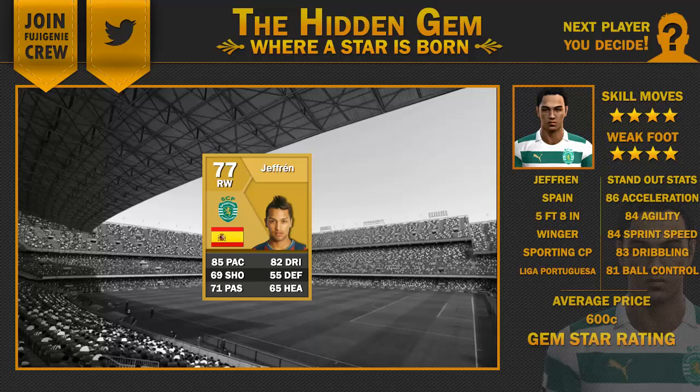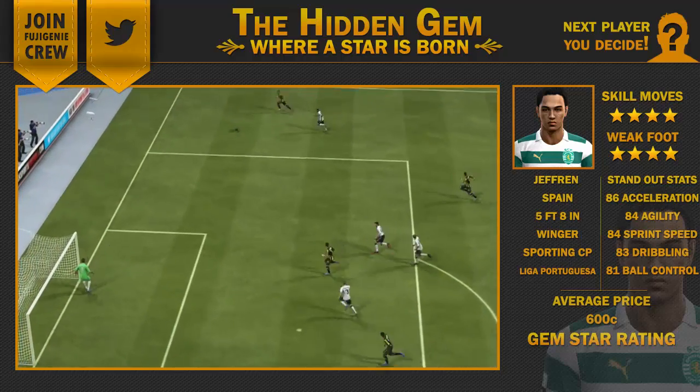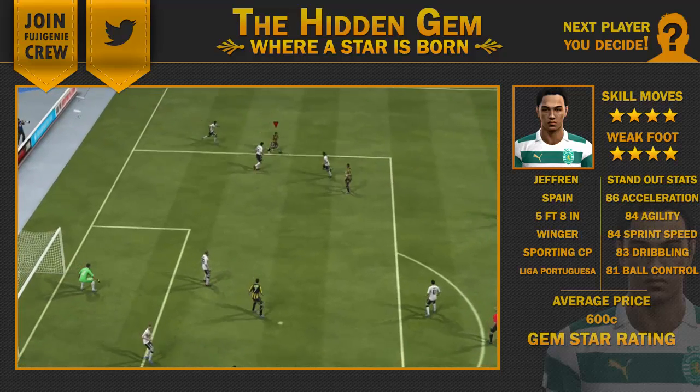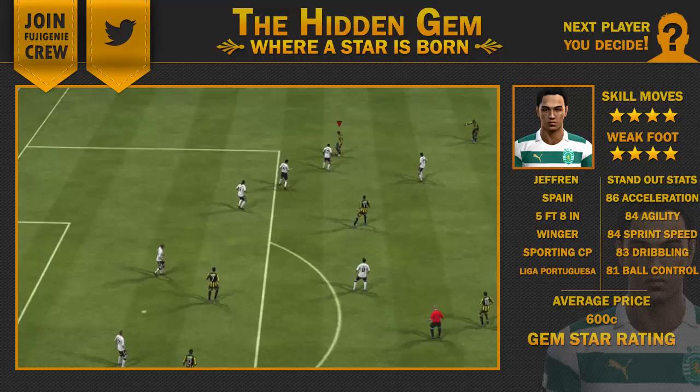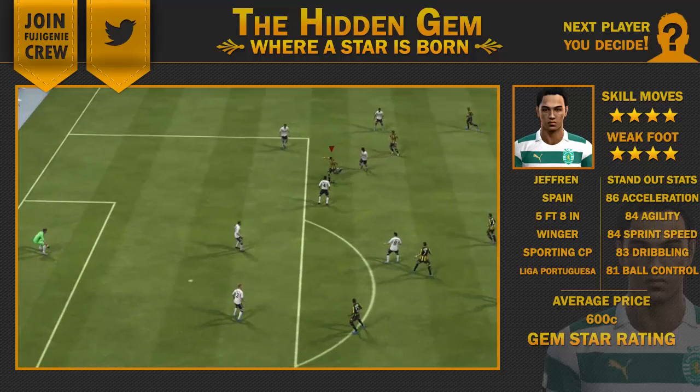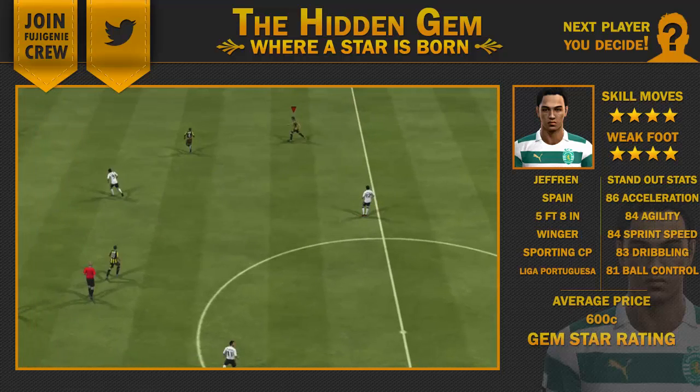Without further ado, let's jump into the game and I'll explain what he does for me. I've included skill runs, goals, touches, crosses and more all in the clips. But I'm going to start this off by saying just wow — Jeff Lan is honestly one of the best non-rare wingers I've actually used. As soon as you get him on the ball, you straight away notice his high dribbling and the speed in which he actually skills and dribbles out.